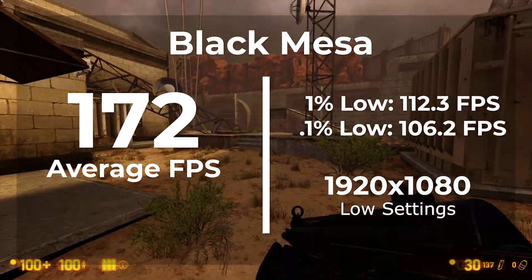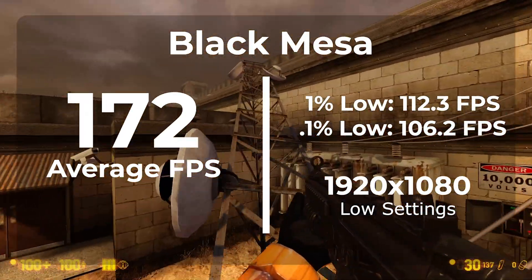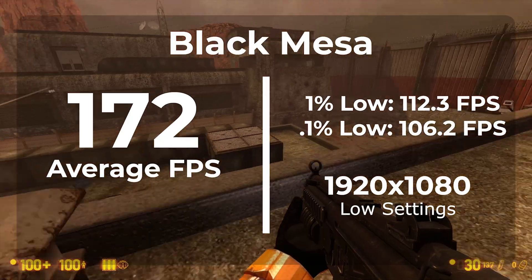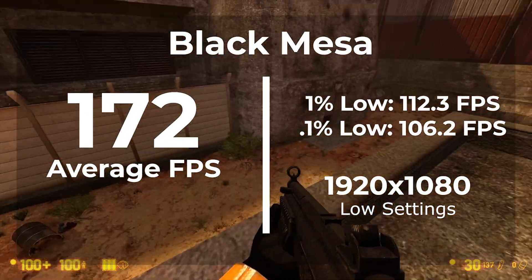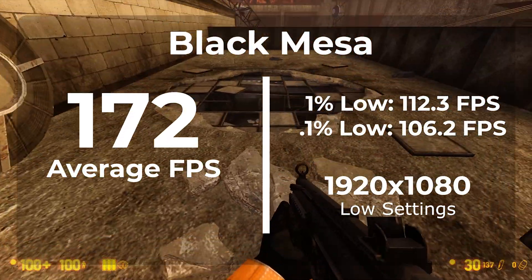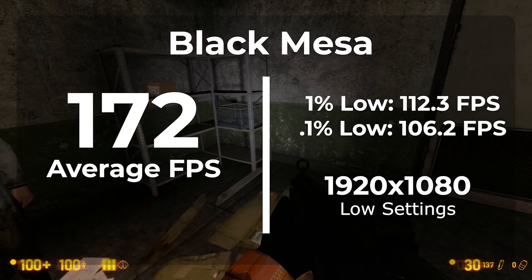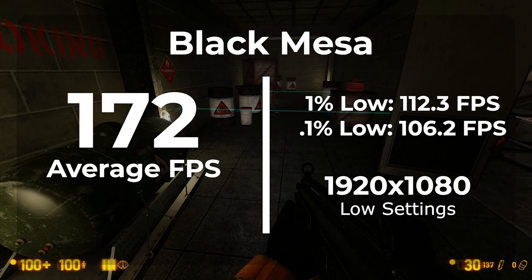Now Black Mesa is a very low resource-intensive game because it's based on the Half-Life 2 engine, so we should expect really high frame rates on a capable system. Hopefully this will show the performance increase on older games with Windows 11 — and there's definitely an increase in this case. Being this was the first test, I was expecting to see similar results across the board, however let's get into some of the other benchmarks and see how they did.